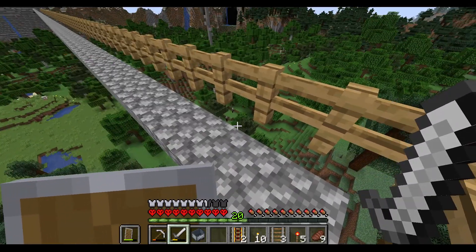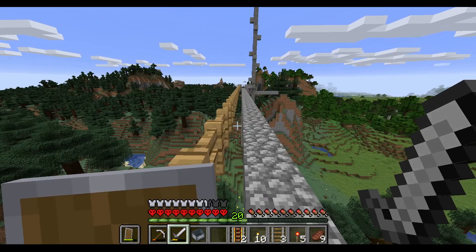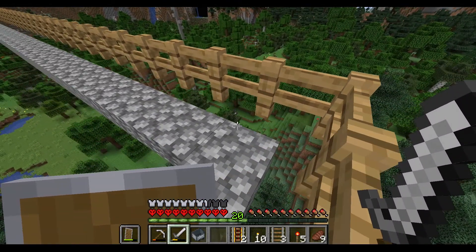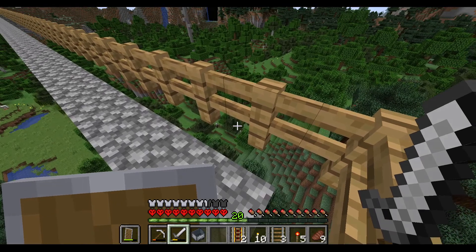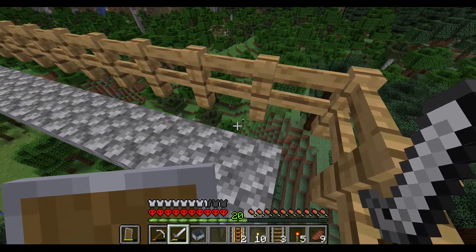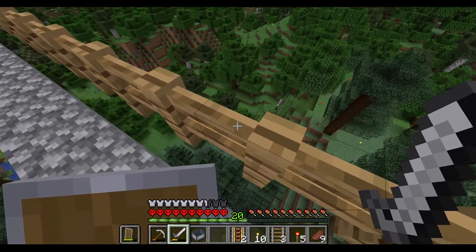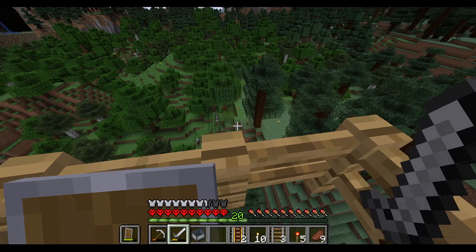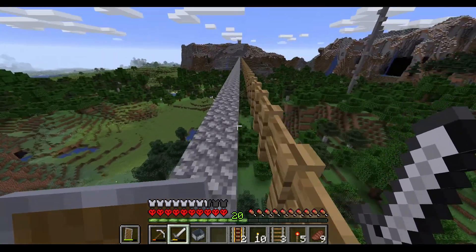Look down there — see those guys, the raiders? They were way over there originally when I first saw them, now they've made their way over there. I don't know what their logic is. I don't know where their base is, but I assume it's somewhere close. They've got crossbows and there's three of them, so I really don't want to go after them at the moment. Definitely don't want to get shot while I'm up here.